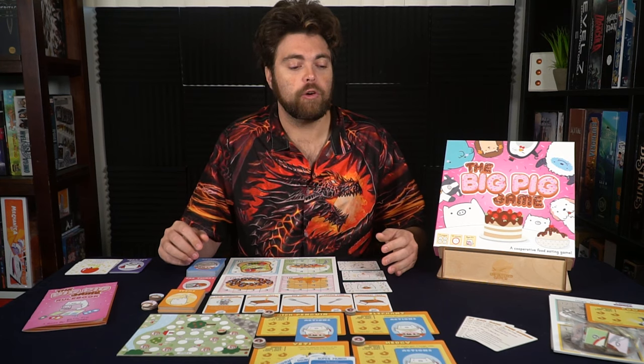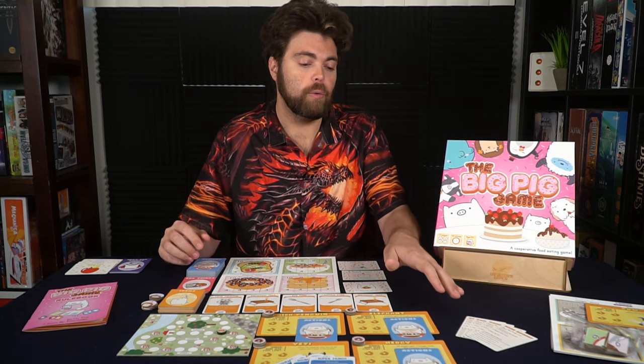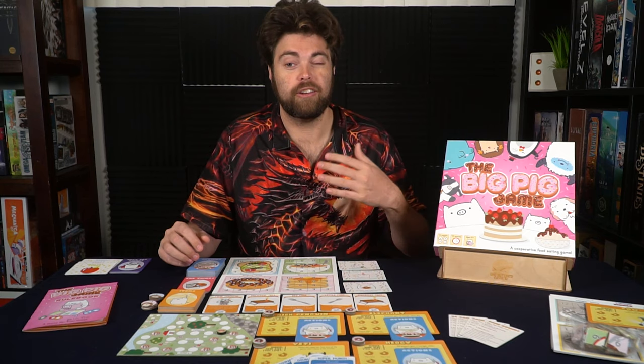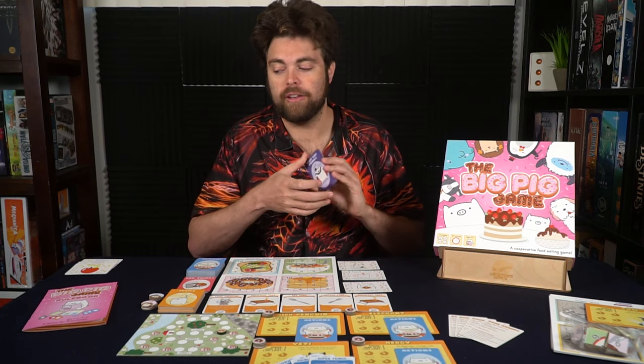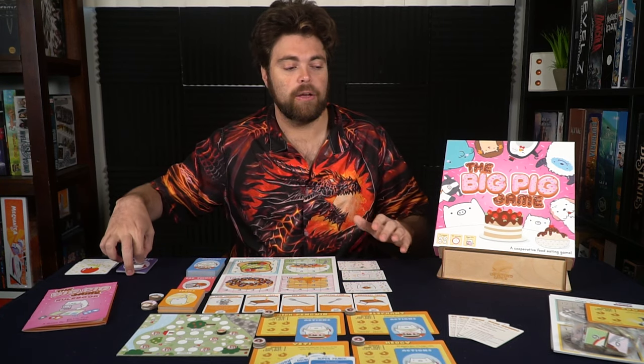Give every player one of the player reference cards, which they'll use to determine how turns work. And if you want, you can add the very bad things as an additional variant. Set aside anything you won't be using and then you're ready to begin.